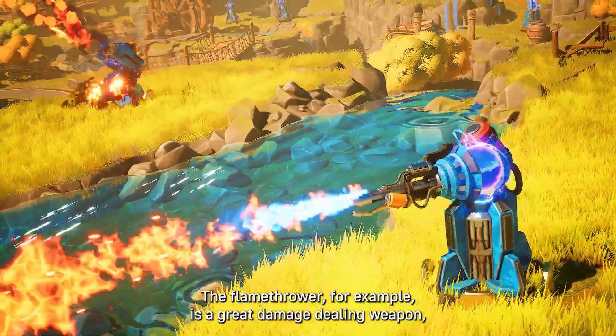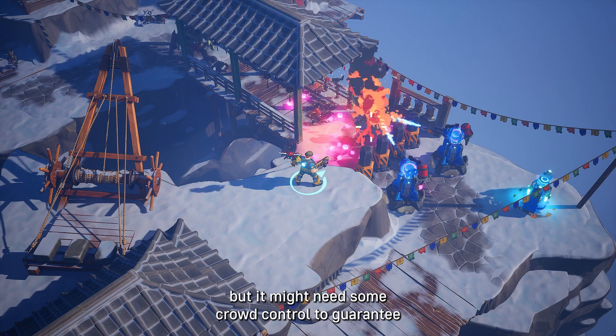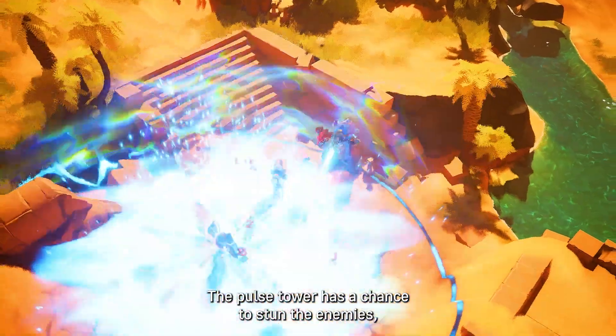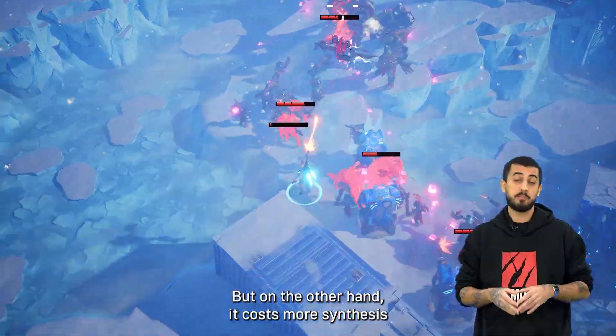The flamethrower, for example, is a great damage-dealing weapon, but it might need some crowd control to guarantee it will burn the enemies for long enough. The pulse tower has a chance to stun the enemies, so the more you place, the easier it will be to stun your enemies.